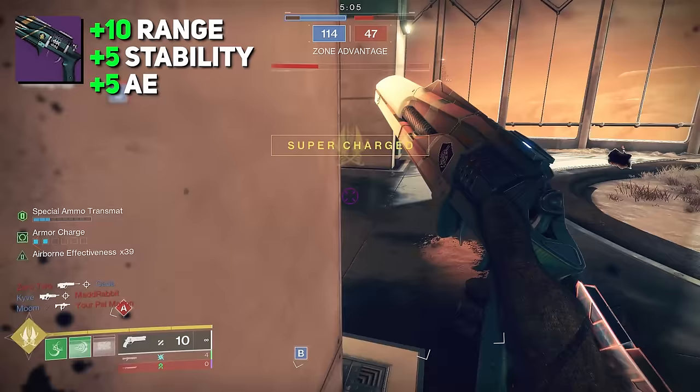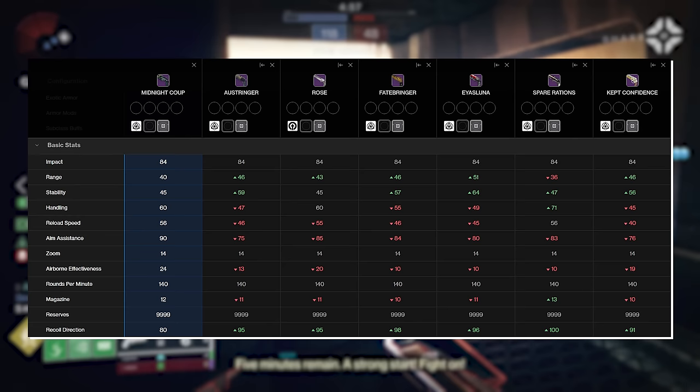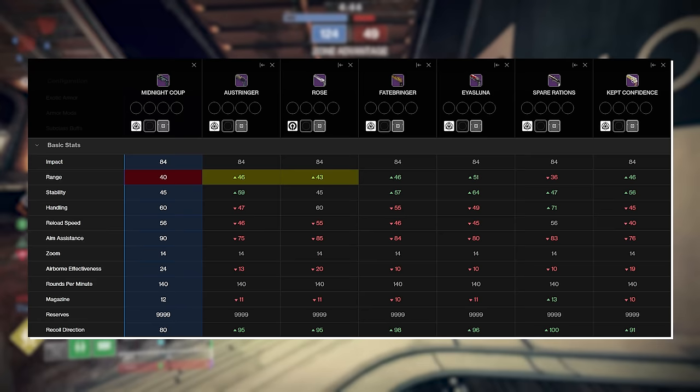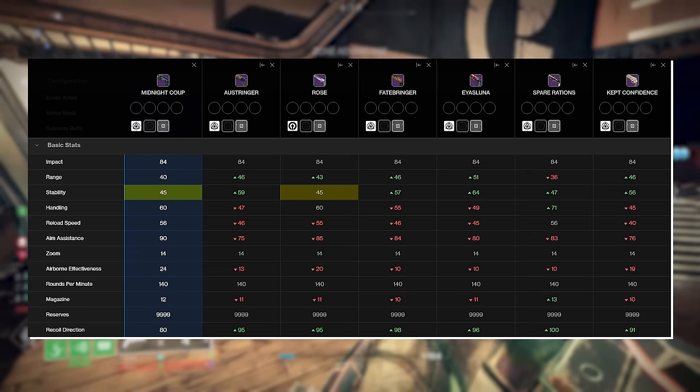Stat-wise, you're looking at a more improved Midnight Coup. When comparing it to other kinetic slot legendary 140s, it has the second worst range sitting at just 40 — slightly ahead of Spare Rations at 36, with IS Luna at the top at a base range of 51. It's not that far behind Rose and Austringer, which sit at about 43 and 46 respectively — two of the most popular kinetic 140s. Stability at 45 is tied with Rose, which is actually the lowest.